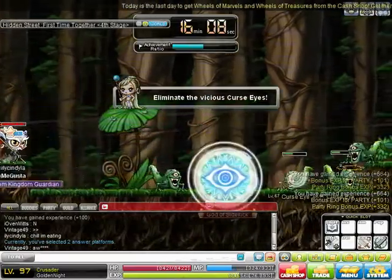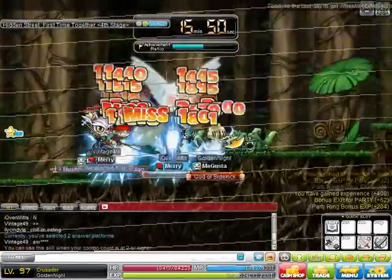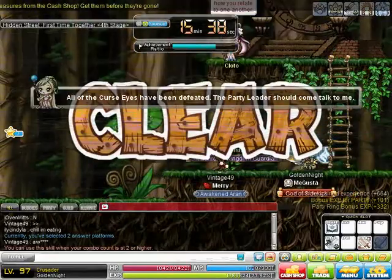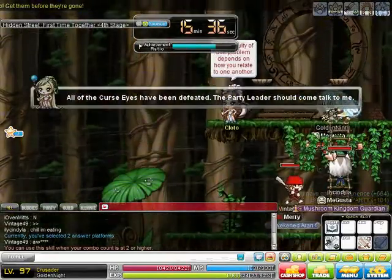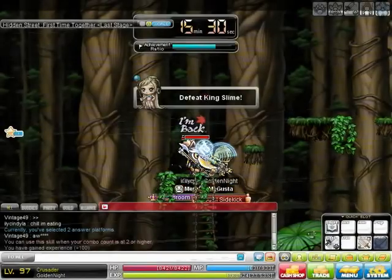This one was changed a lot — it is completely different. All you really have to do is kill all the monsters, which doesn't take too long, as you can see. We cleared that. This one you have to talk to Clodo or else the door will not appear, which gets really annoying.